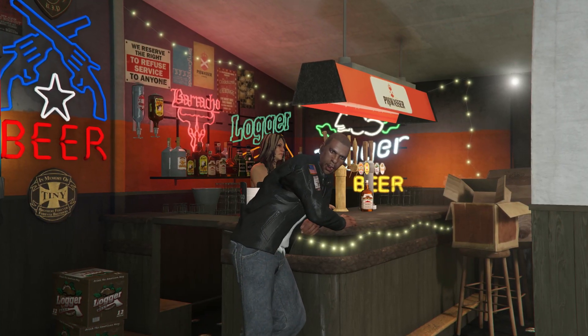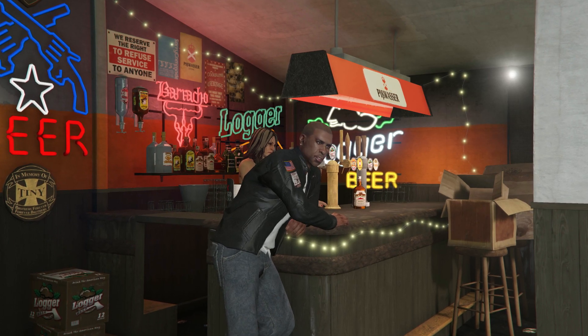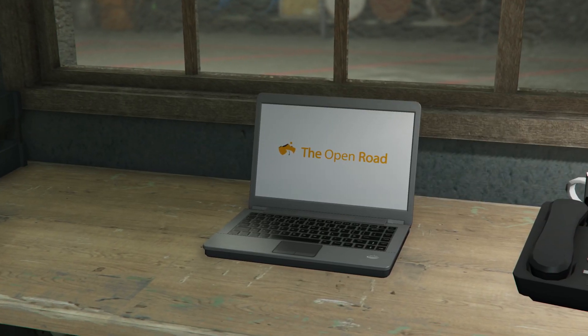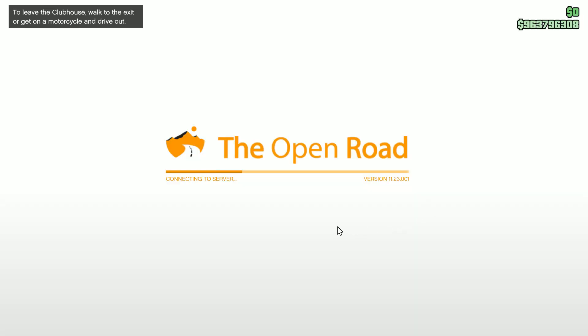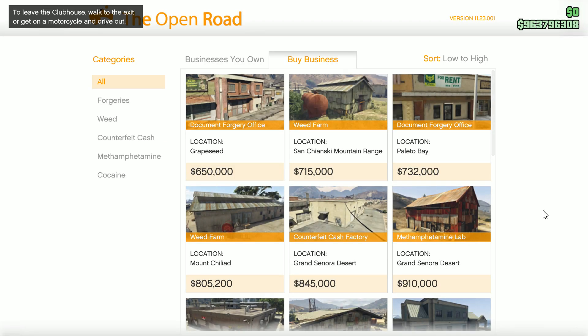Once you buy that, you go into it for the first time — if you don't already have one — and go through the introduction. Essentially what you have to do is go into your laptop in the MC Clubhouse, go into the Open Road server, and through that I want you guys to buy the weed farm.